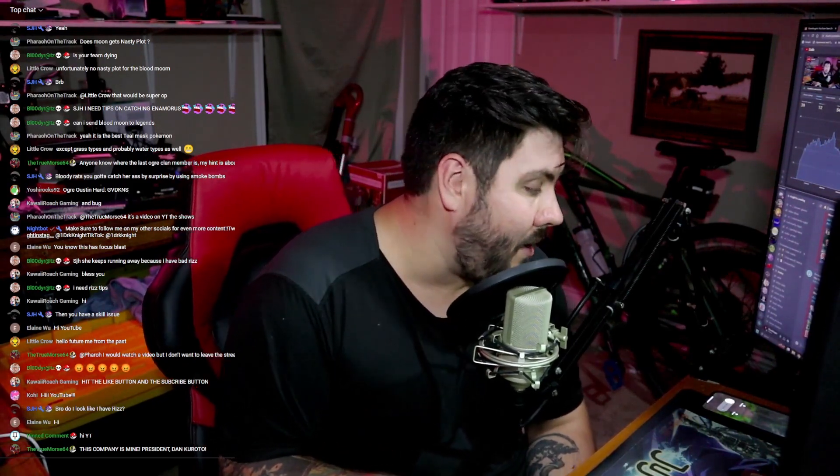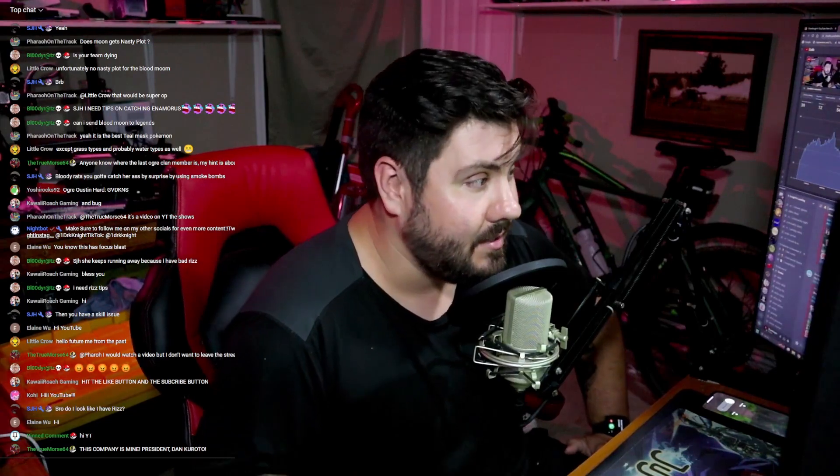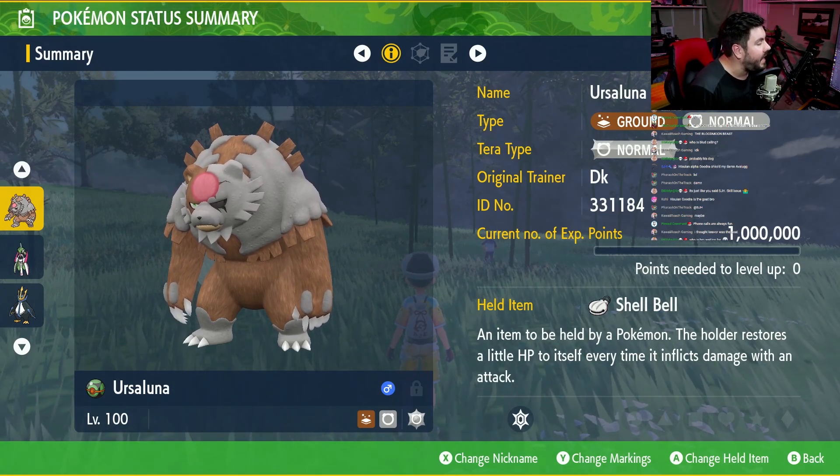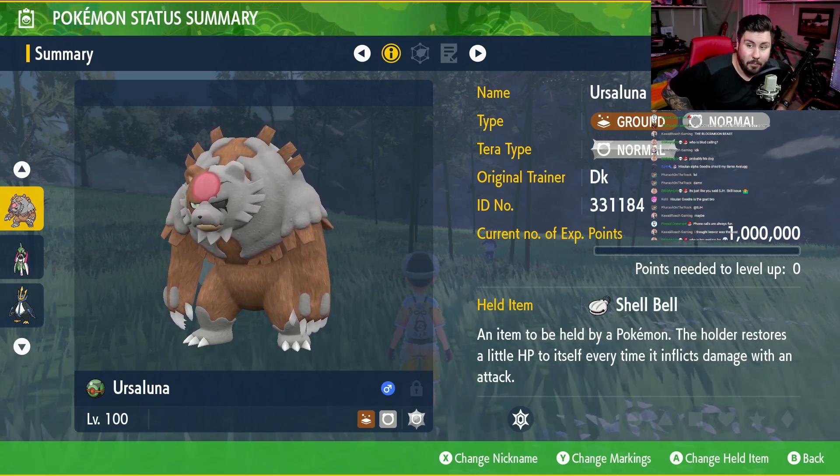It's one that comes straight out of the DLC. Today, let's take a look at Blood Moon Ursaluna and the build you're going to use to absolutely destroy 5- and 6-star Tera raids in Pokemon Scarlet and Violet. This is Blood Moon Ursaluna, the Blood Moon Beast, and it is an absolute unit of a Pokemon.